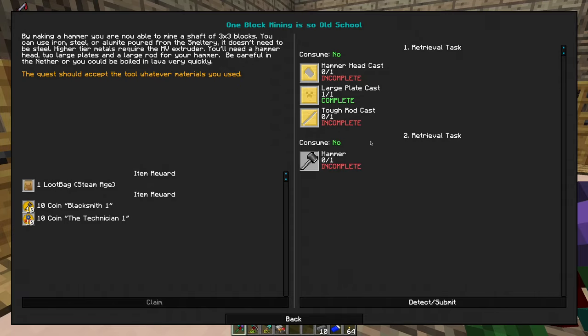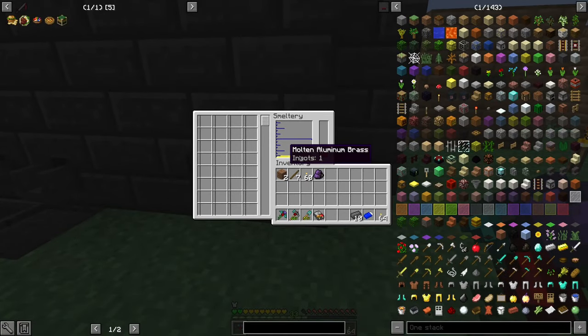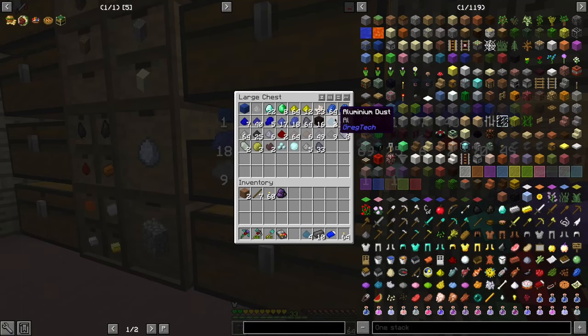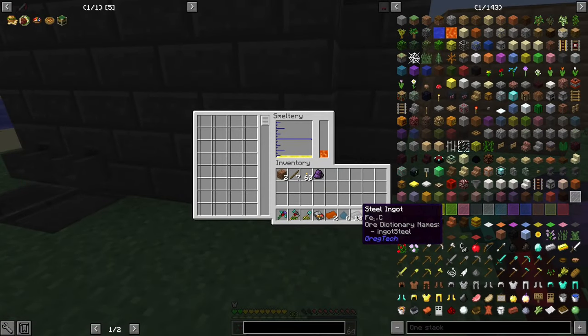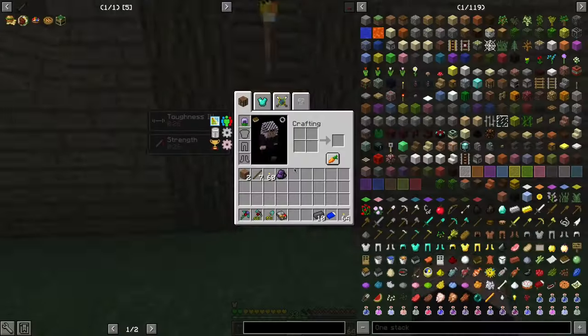Steam age. This guy — I have one ingot. Let's make more. Actually, let's take four and make six. We might need it in the future, and I have to collect some lava too.